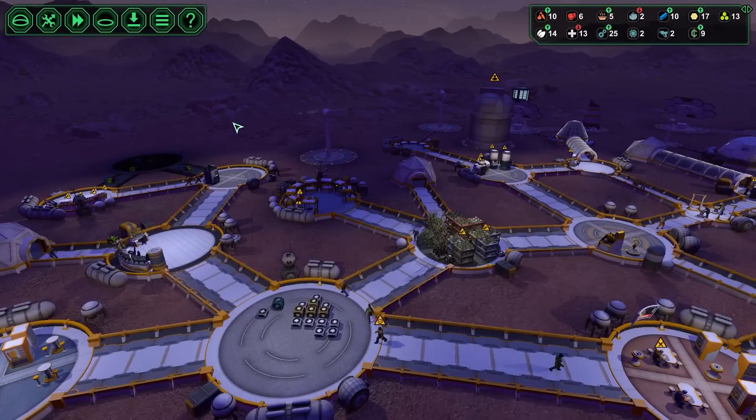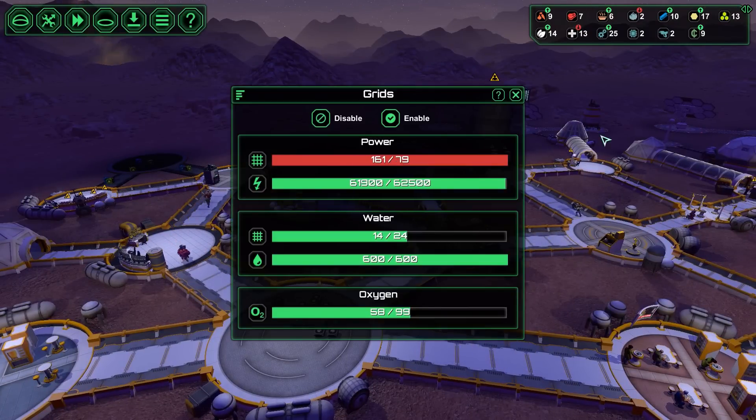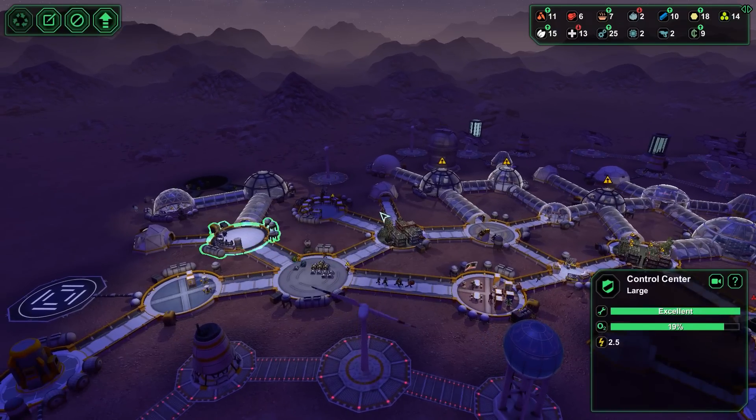Let's look at our grids really quick. Power is doing okay. Water, we're a little bit over half. Oxygen — it's still a filthy, filthy liar.